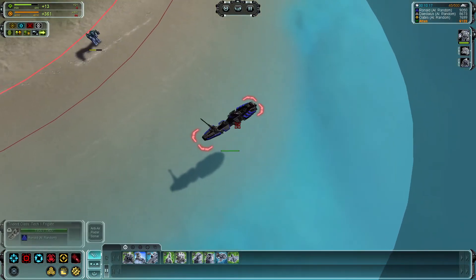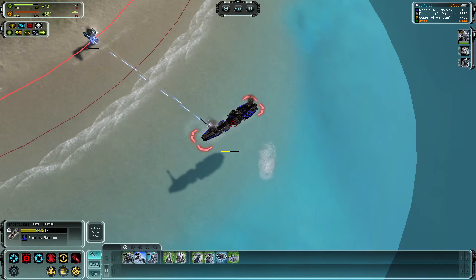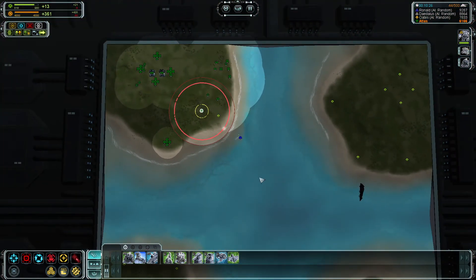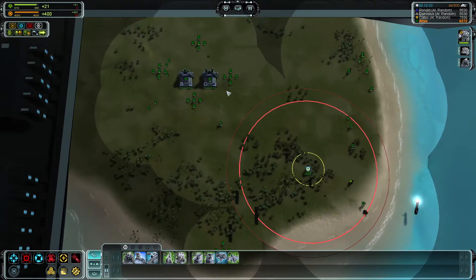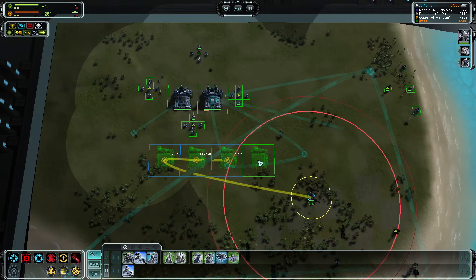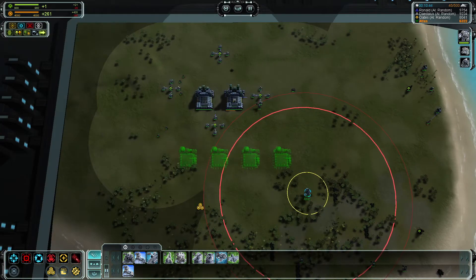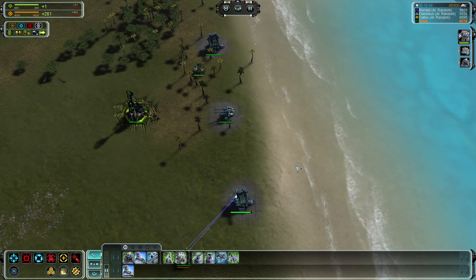This is a Tech 1 frigate and you can see it's really powerful. That's another aspect of the game — naval combat. So there's ground units, which is what we have, plus land factories. Let's take a look at our commander. We're going to have him build an air factory — or four of them. And if we wanted to, we could build naval factories, but we're not going to do that right now. Naval units are great because of their range.